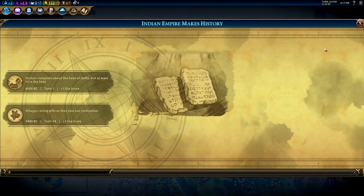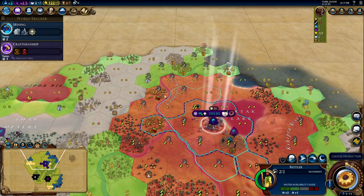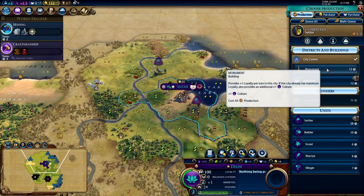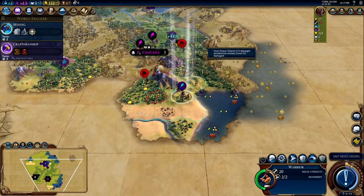There is one additional way to get extra yields on production overflow and chops: using the Groundbreaker ability, which is Magnus' first ability. This gives a 50% bonus yield to resource removal no matter what — it actually does apply — so you can use that one more guilt-free.